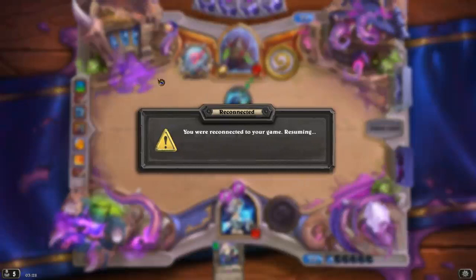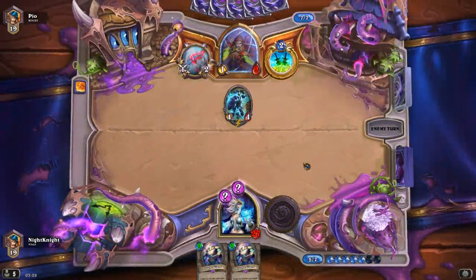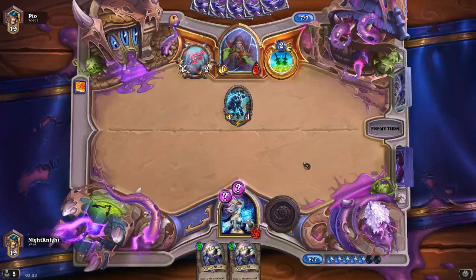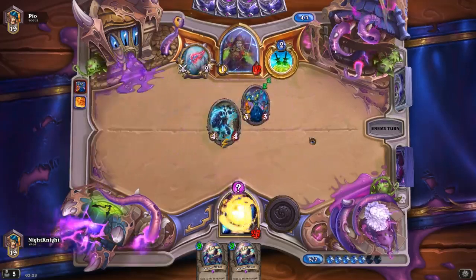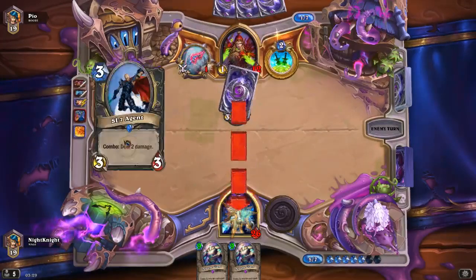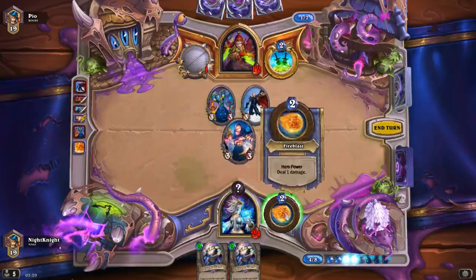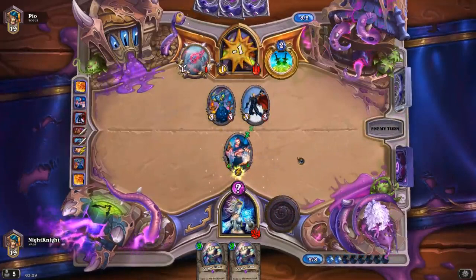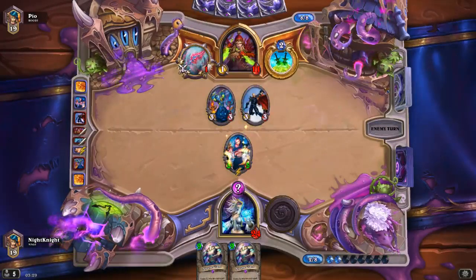We had a disconnect — we'll skip that. We draw a Giant — nothing else we can play here. But at least our Sorcerer will kill the Animated Armor. He is trying to rush me — he thinks I have double Fireball or something. I am not even running Fireball in this deck. This is a 5/5 so he has to trade both his minions, and that will give me another four-drop.